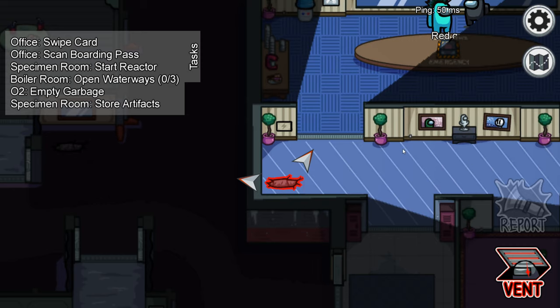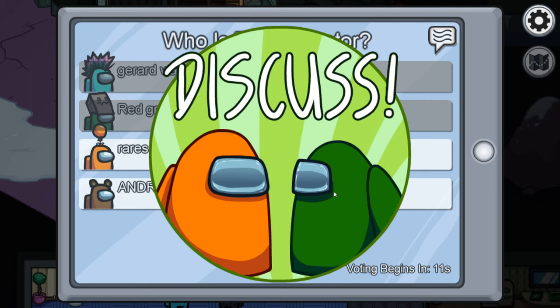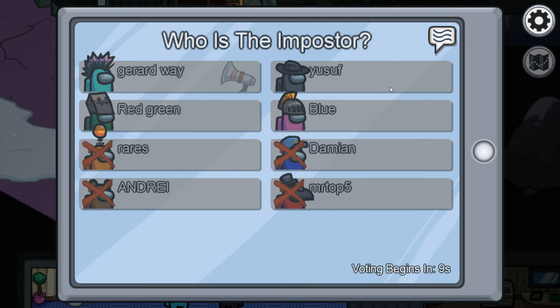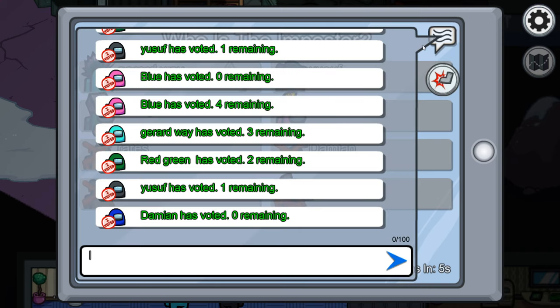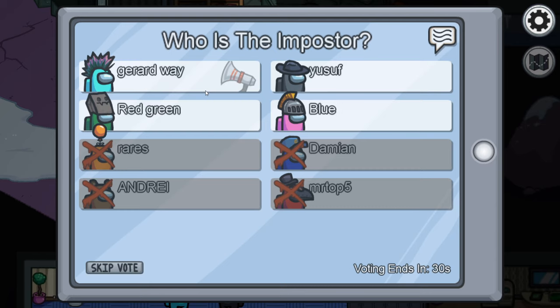Yusuf just vented! Wait - okay, me venting has just exposed the imposter. They're gonna vote me off now and they're gonna get the surprise of their life when they figure out I'm not actually the imposter. But no one's using the chat, no one's saying anything - they just keep calling meetings and voting everyone off. Let's see if I'm the one who gets voted off. I'm gonna vote off Yusuf.